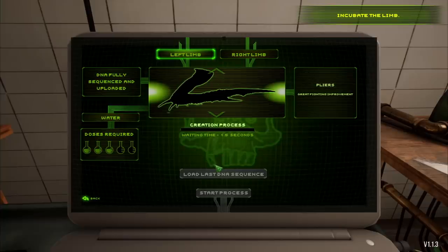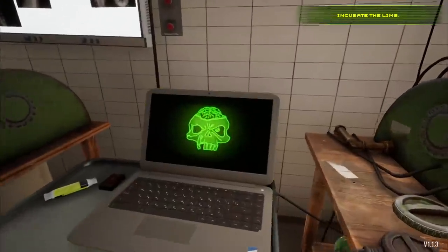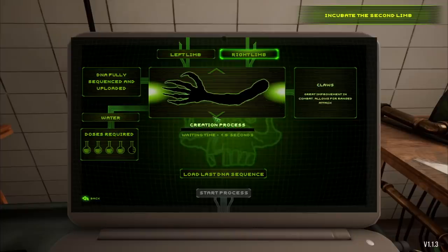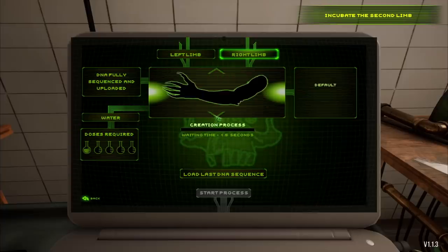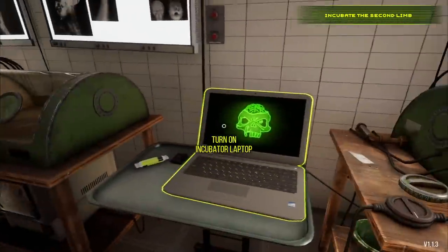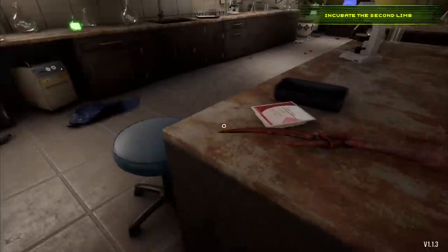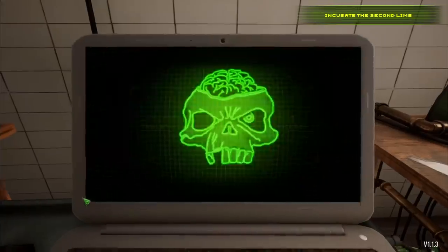That's gonna take three doses. Do I have enough? Need one more dose. And we are starting. There we go. We have some pliers, which are great for fighting improvement. I think we need something with a thumb. Thumbs are smart, considering we have a giant knife essentially. You might want that thumb to grab things. So I'm thinking claws? I don't have enough to do claws, so I might have to do the ordinary one because I only have one left. So I think I have to do the basic one. An ordinary hand and a swordy hand.